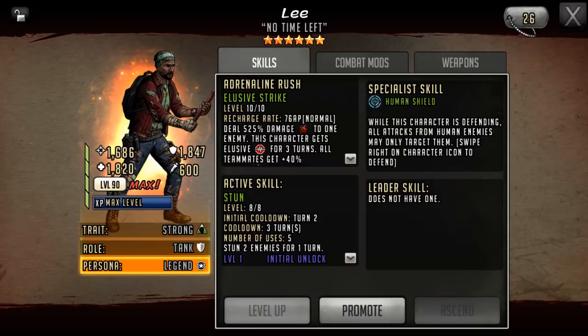Now here's his six star version. These stats are without veteran rings so they're going to be slightly lower than what you're used to seeing. He has 1686 attack, 1847 defense, and 1820 HP.